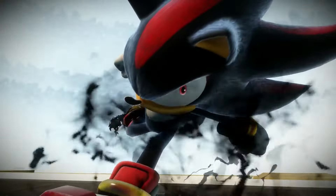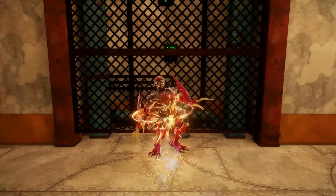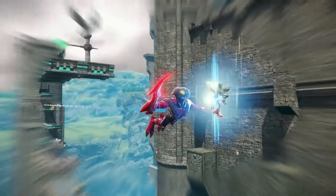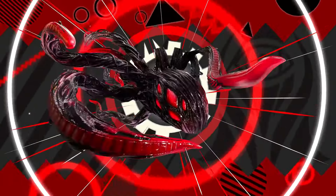Doom Blast — launch your enemies. This kind of reminds me of the Sonic Colors Wisps, like how you have different abilities. And I wonder if it's going to be similar, or if Shadow will just always have these abilities that you can do.